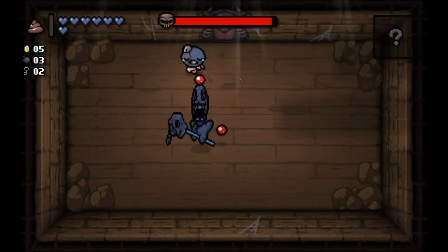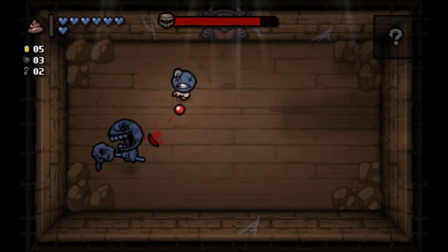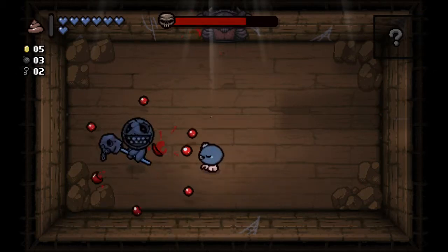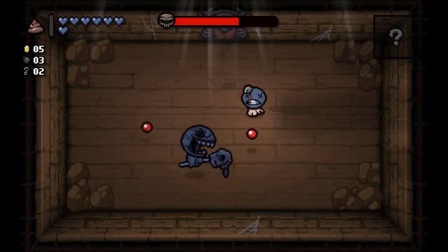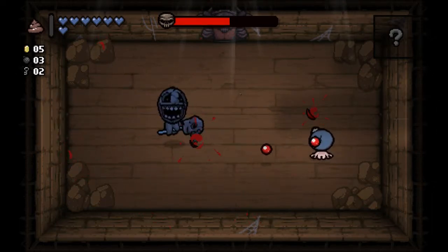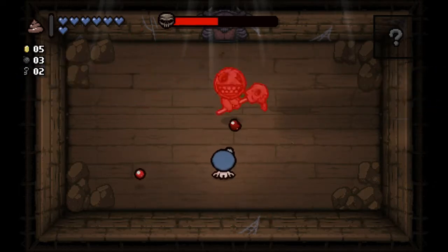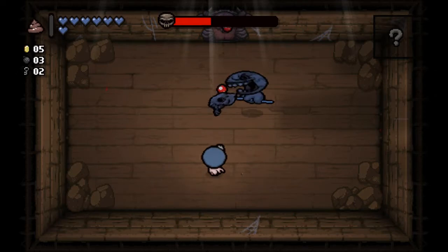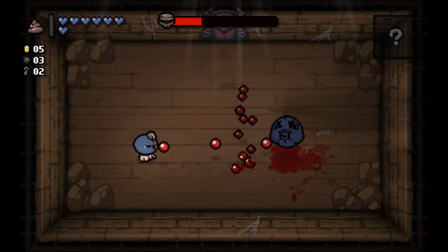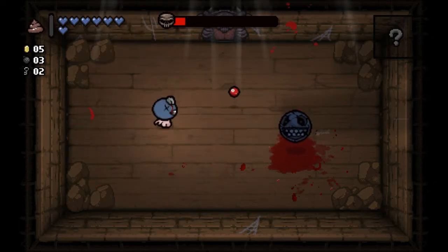Oh nice, Famine — blue Famine. Since all health-up items are only going to give me one soul heart, essentially every Tinted Rock can give me the equivalent of one or two health ups. Which also means that normal health ups are kind of meh, considering how many other items in the game give soul hearts.